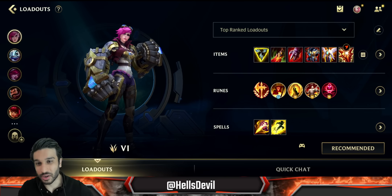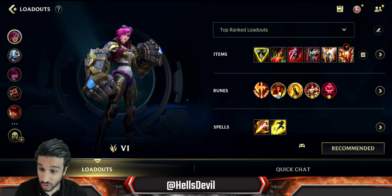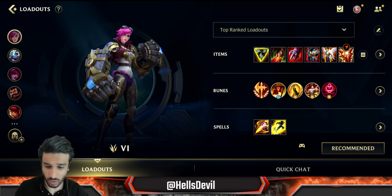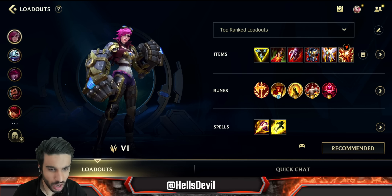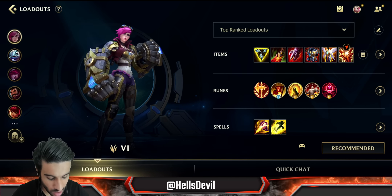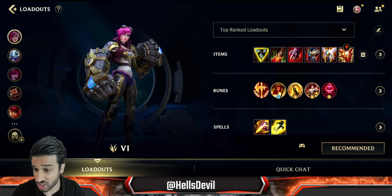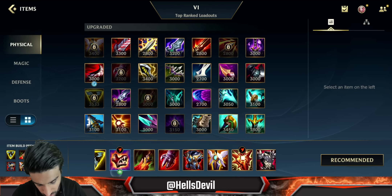What is up guys, welcome to another Wild Rift video. Today I'm talking about a champion that seems to be forgotten a little bit but is still incredibly powerful — Vi in the jungle. If you know how to play this champion properly you can destroy the enemies. There are multiple ways to build Vi, but today I want to talk about one particular build: the Trinity Force build.